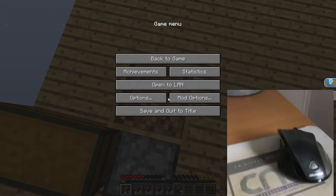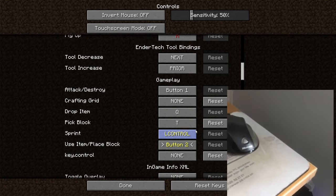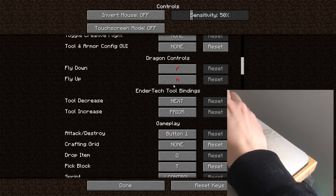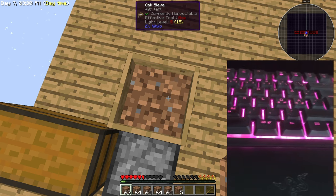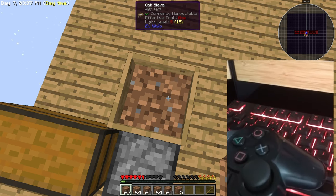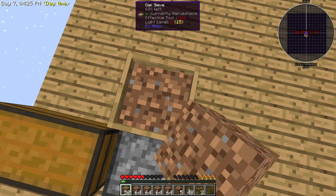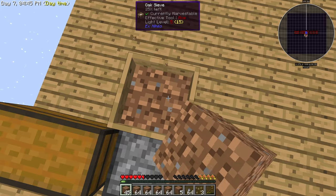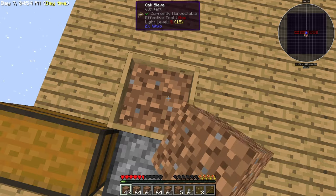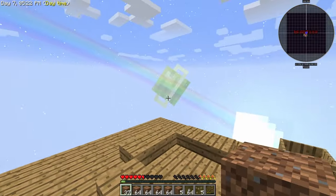I can change my controls so instead of right click we have spacebar. Now I can put something on my spacebar — let's use my controller. The reason I'm sitting in this dirt is because I want to get my stuff back from the graves. I'm also making a bucket, which I need for the cobblestone generator.